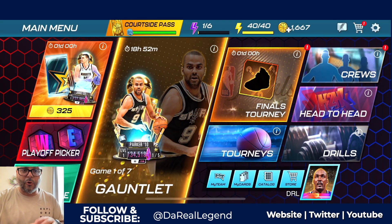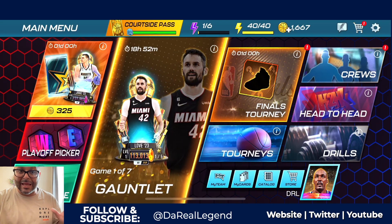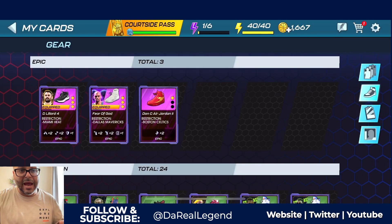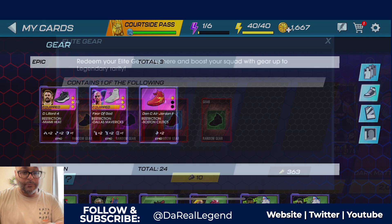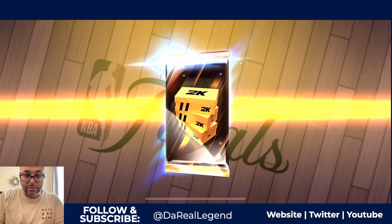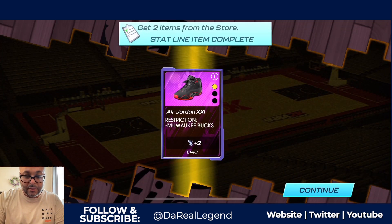I have a bunch of keys I can open up and try to get some new shoes for Karl Malone. Let's go to the store and see if we can pull some new epic shoes or maybe even a legendary shoe. These were my latest epic shoes pulled from the Final 2023 tourney, but they're for the Celtics, the Mavericks, and the Miami Heat. We've got 363 elite gear keys — I'm pretty confident I can get at least some new epic shoes. Let's start that up and see what we get with 360 elite gear keys.